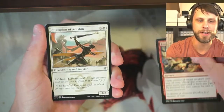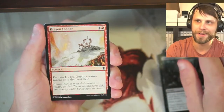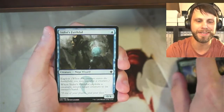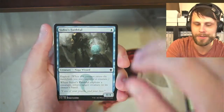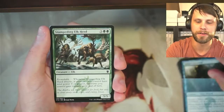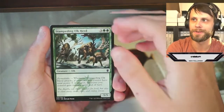We have got a Lose Calm, Champion of Arashin, Grave Purge — very cool — Dragon Fodder, absolutely love this card. Servant of the Scale, I always thought this was a really fun little one drop, it wasn't super exciting but it was okay. Sidisi's Faithful, a nice little Exploit mechanic — that was very much the Sultai mechanic. This is a very three-color mechanic set; we had a lot of different three-color things. Sultai was blue, green, and black, and it was a really cool one.